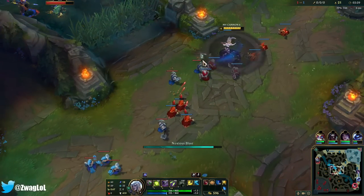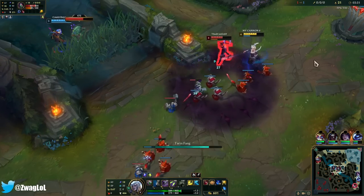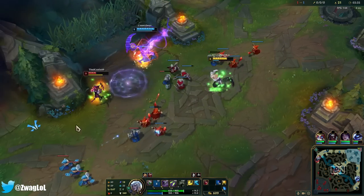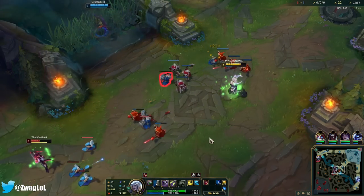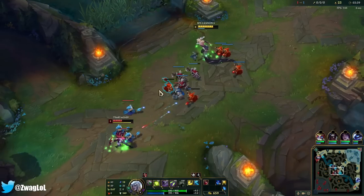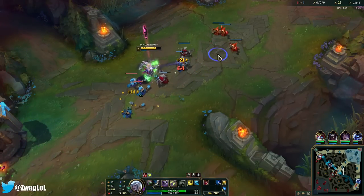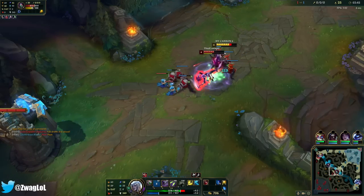I'll E her once, just auto. Are we all-inning me? What are we doing? Yeah, she has to flash — she went way too deep there, especially when she doesn't land her E. If Akali doesn't land E, she can't do anything. Akali syndrome.